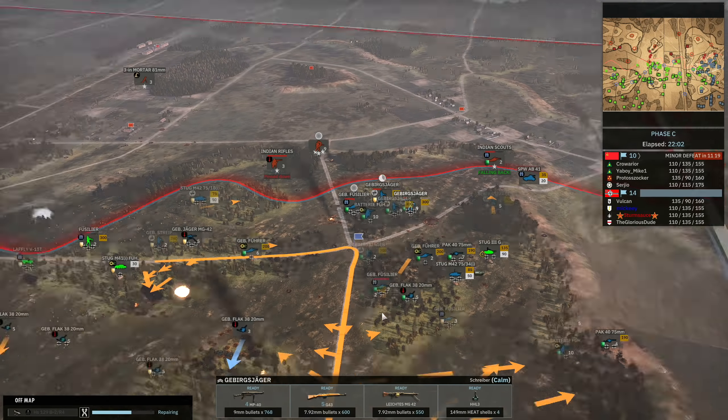The Pak 40 does take out an M4, but I lose the Pak 40 unfortunately. The Gebirgsjäger are pushing forward, and mountain guns are trying to support with artillery fire. We currently sit at 15 to 9. The Gebirgsjäger that moved up on the right-hand side found the Indian Bofers in the open — I wasn't able to get into a good position. I'm engaging these Indian Rifles at close range — they only have one Thompson while we have four MP40s, so we win at close range and also at long range against Indian Rifles because of the MG42. A P-51 comes in for a bombing strike but quickly gets taken out.